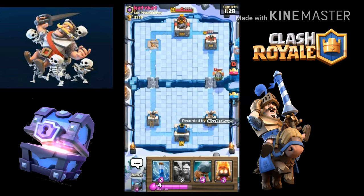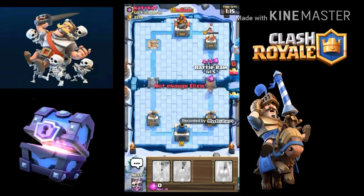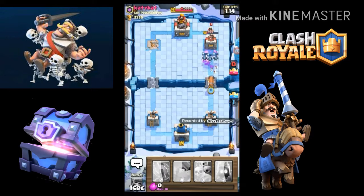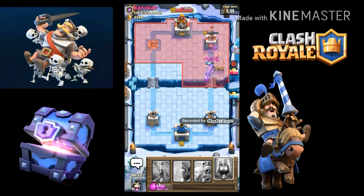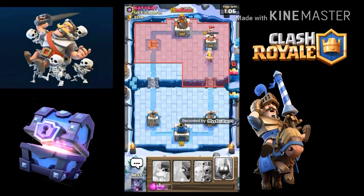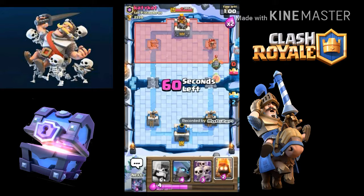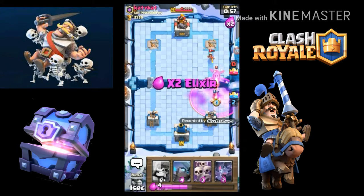Oh look at the inferno dragon's health. Let's keep it — I'll play the hog rider and my minions take it out. The princess — he defeats the princess, so my barbs are probably gonna go to the tower. I just got the princess out and his princess did not die yet, so we're good.